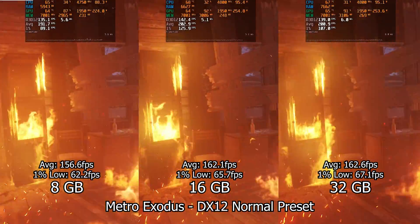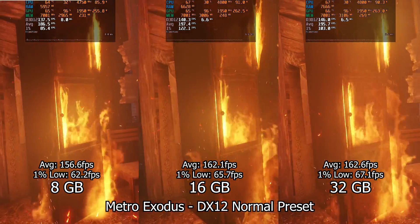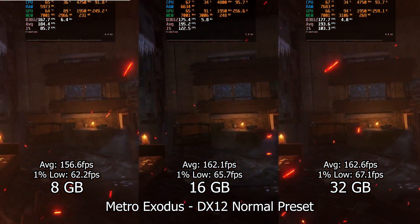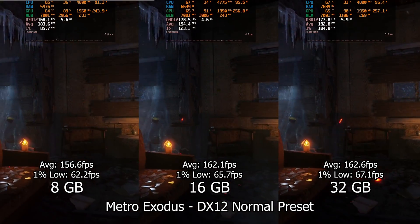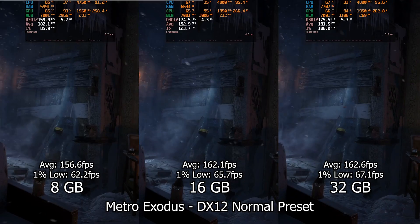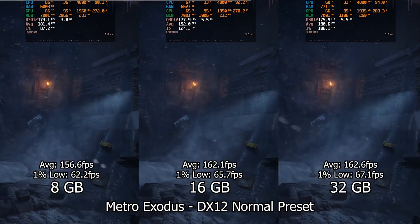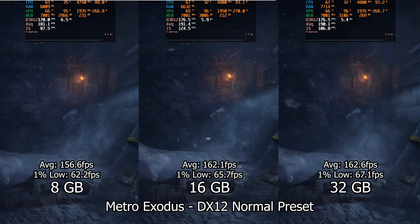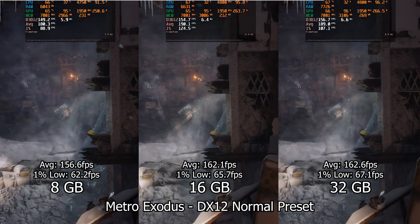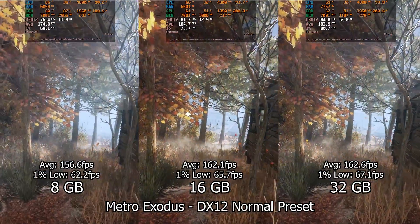Next we have Metro Exodus. Here the story is completely different from Cyberpunk, with the 16 gigabytes and the 32 gigabytes neck and neck with minor differences. This situation will be the most common one in this test, but usually the 32 gigabyte configuration will be a little bit better, especially with the 1% lows. As for 8 gigabytes, it's not that far behind from the other two, which is surprising at a lower graphical configuration. It seems to depend on each game and how much it taxes the CPU.